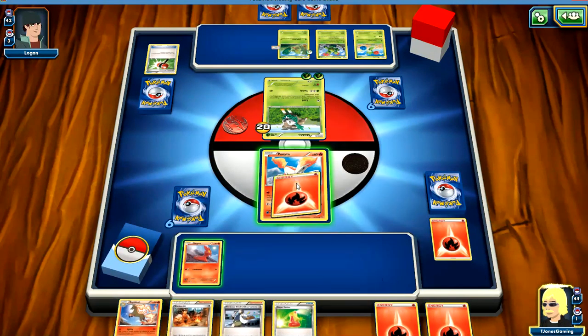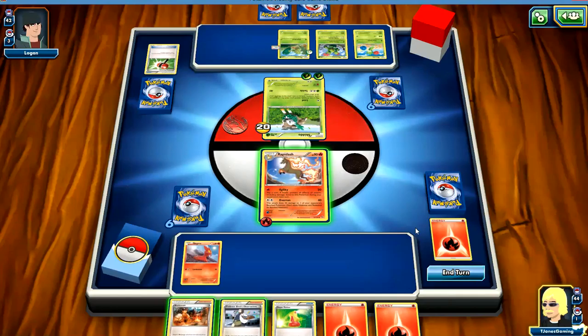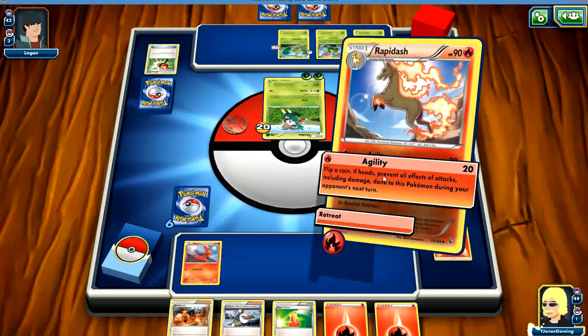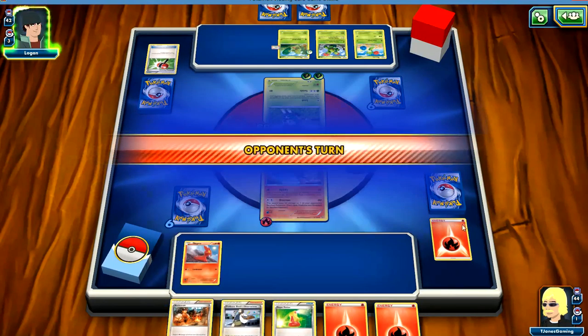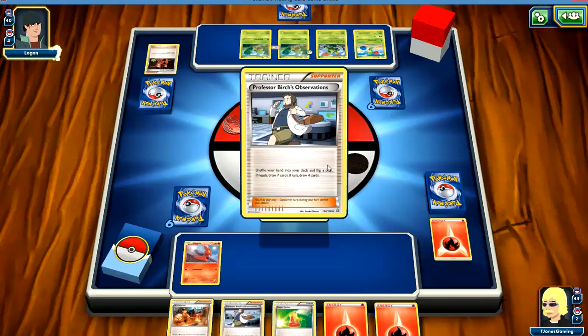We got another energy — we need that. I'm going to put that energy on Ponyta and evolve Ponyta into Rapidash. We only have one energy there, but we've got this Blacksmith. So if I get a heads it prevents all effects of attacks including damage. Once there's two energy in my discard pile, I can play that Blacksmith.